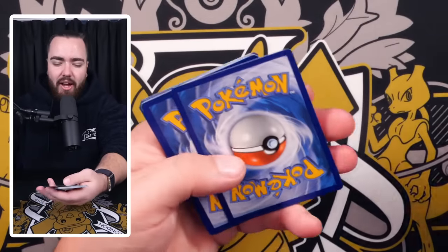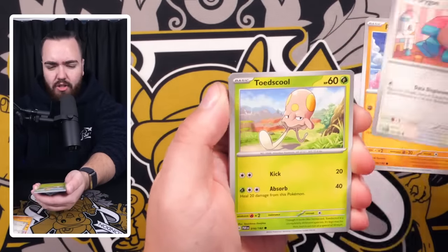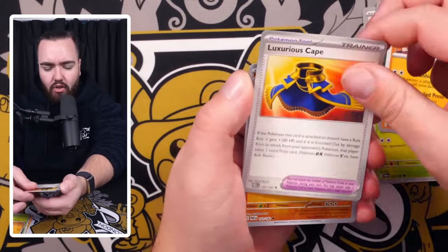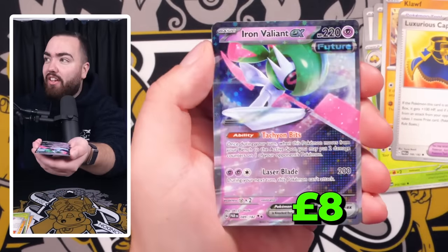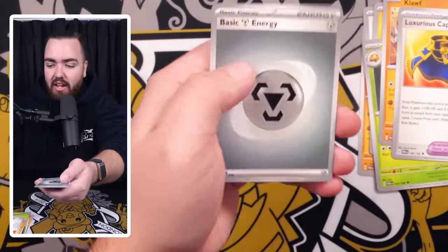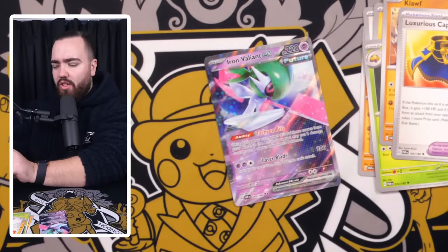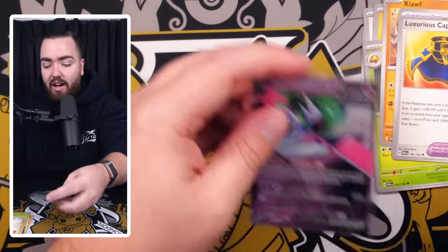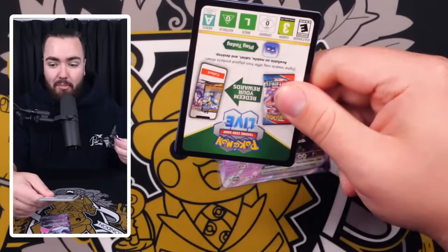These cards smell so good, man. It feels good to be back. We've got Flamigo, Porygon — I want to check out some of the commons and uncommons in this set real quick. Oricorio, Orbeetle, Klawf. We've got a Luxurious Cape, Knucklesack, and a Blitzel. And then we have an Iron Valiant EX with an Energy. The biggest gripe people have with the English sets right now is the quality control and card conditions — the centering is just not good. I know it's something we've been moaning about as collectors and players for so long, but they've got to step it up.